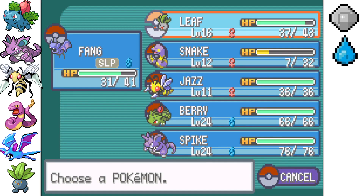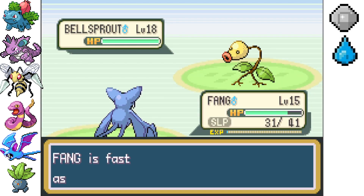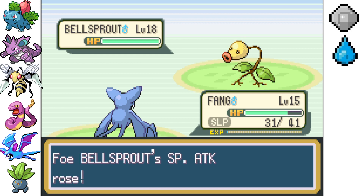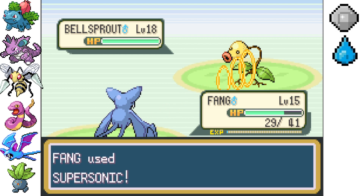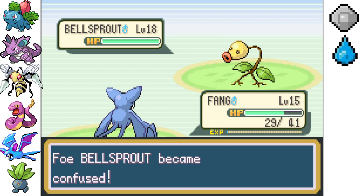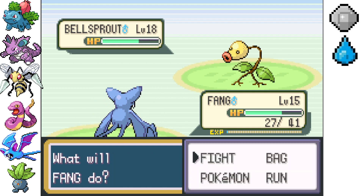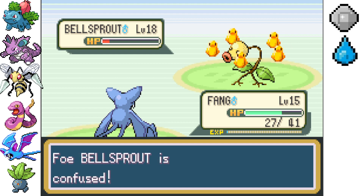I can't switch out — that's right, Wrap prevents leaving. I'll just have to hopefully get through the wraps. Oh, he went for Growth. We just have to hopefully get through the wraps. He woke up, Supersonic finally landed. He's confused — do some damage please. All right, decent hit. We'll do some Astonishes; if we can get a flinch that'd be nice. Oh crit, that's nice — we're only going to do a couple more now.